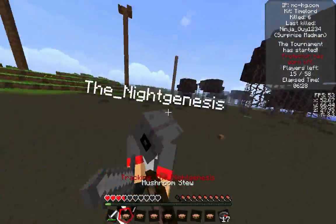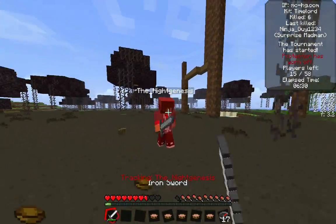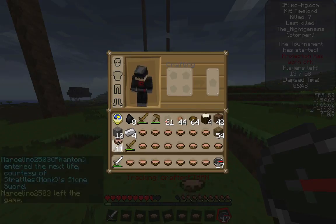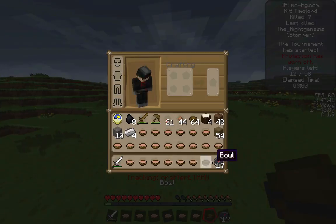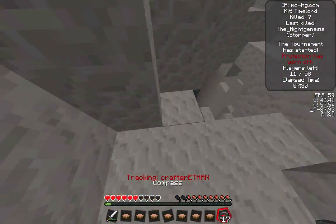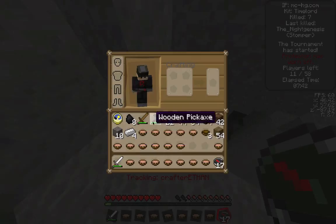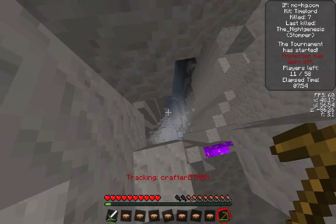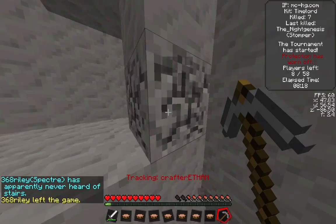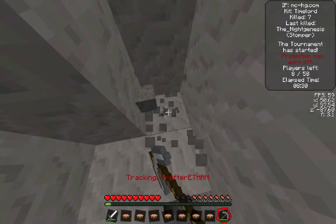That's already six kills. Now this guy tries to stomp me — I hold shift to take four hearts of damage and finish off Knight Genesis. So that is seven kills. Now I find myself in the top 12 in this game. And I find this ravine, but it's not just a ravine — it's a ravine within a ravine. That is ravine inception, or ravine-ception, however you want to say it.